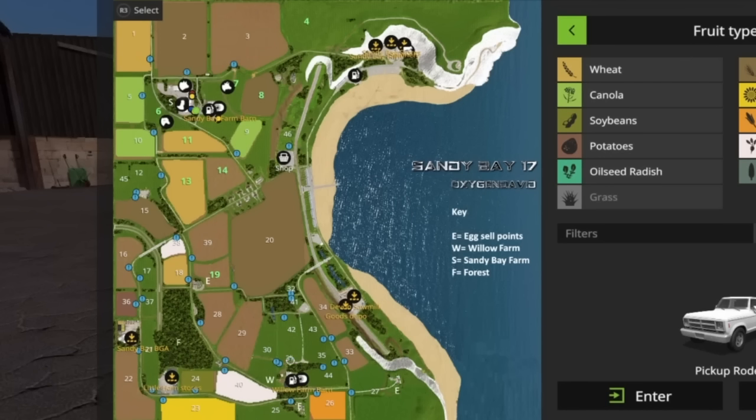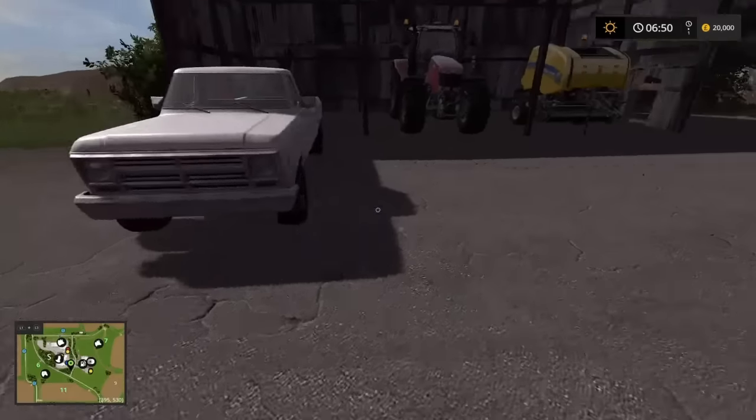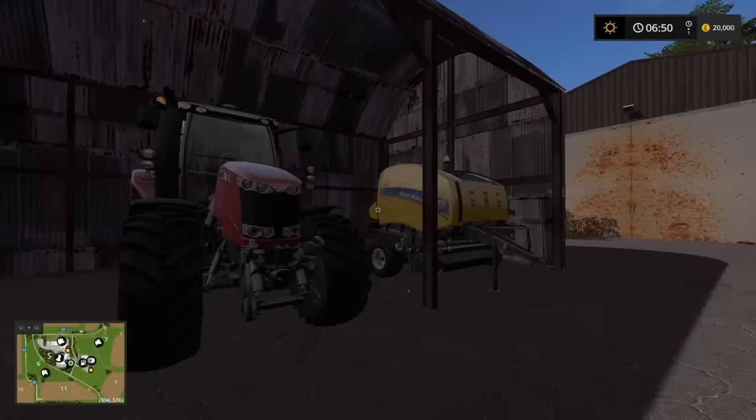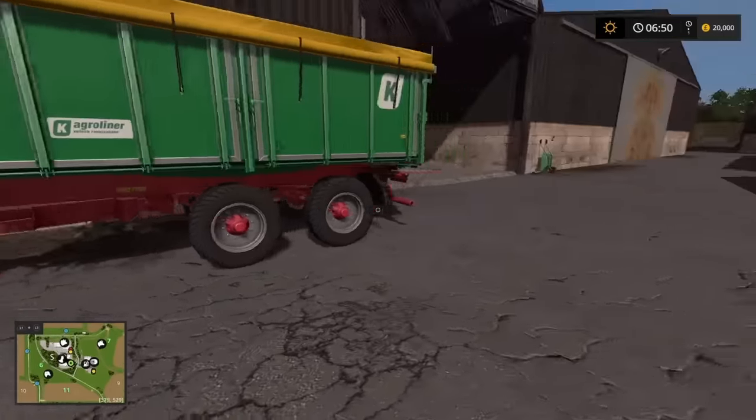There are varying different field sizes here — from relatively small fields like 17 and 37, to the colossal field 20. Some of these fields have changed shape since FS15. You start with a Lizard pickup — which I'll probably sell — but also a massive Massey Ferguson, a round baler, an Agro-line trailer, and the fixed one as well.